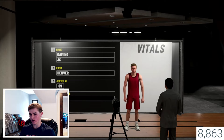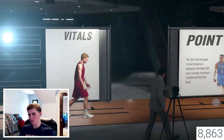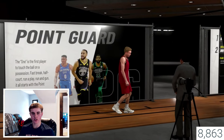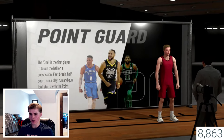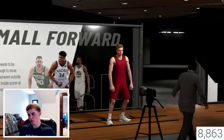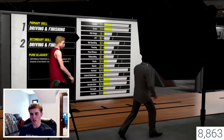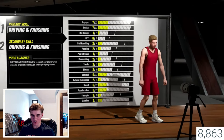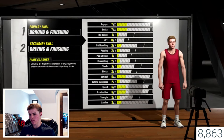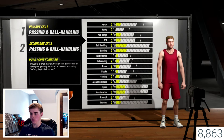All you're going to do is click continue and it's going to ask you for the position. You are going to want to choose small forward — I don't know why, it just works out best. Make sure you do end up choosing the small forward for this. You're going to do passing and ball handling — pure playmaker for both primary and secondary skills. Make sure you do all the steps in this process to make sure you get the full amount of playing time.